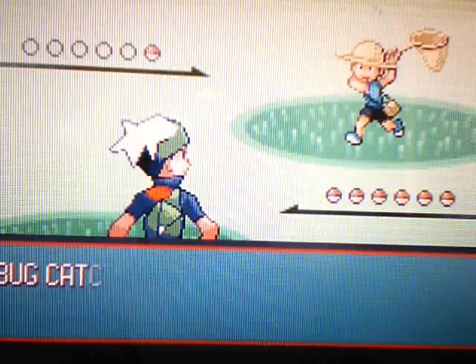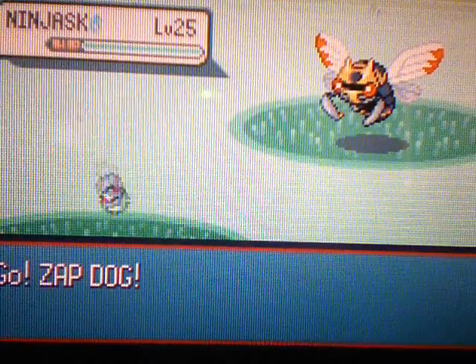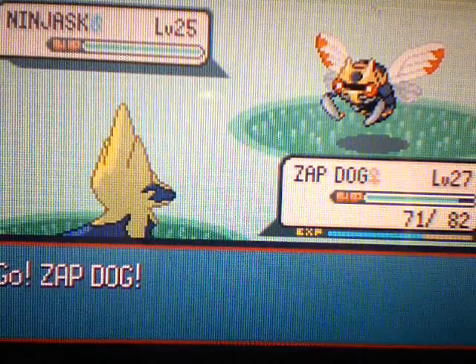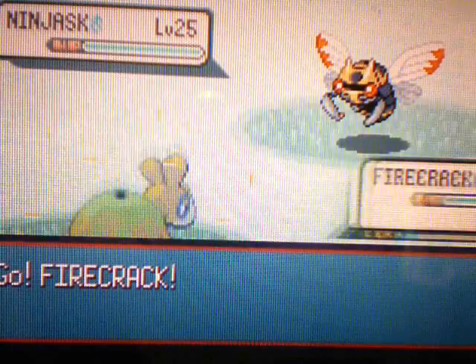We'll start by battling this Bug Catcher Kent, and he only has a Ninjask. We're gonna go ahead and go to Numel now, because fire is super effective against bug, and so is flying.